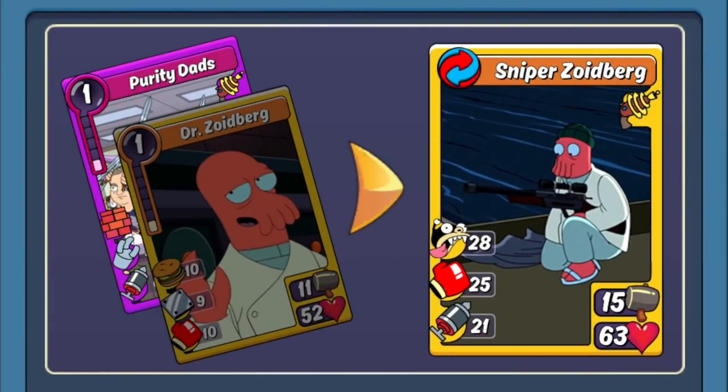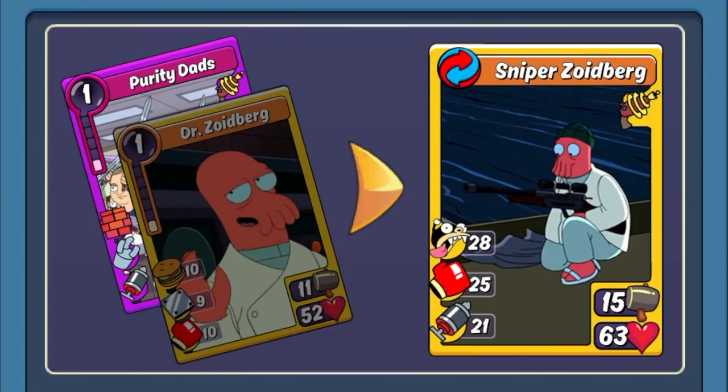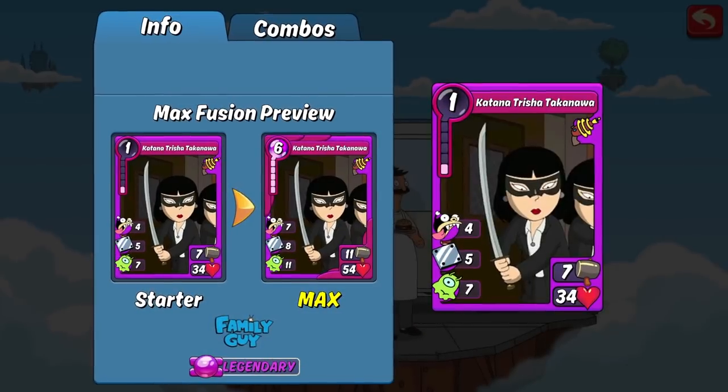The last mythic combo is Sniper Zoidberg with Zoidberg. This is going to be a great one to run on defense because of that insanely high Payback stat. On top of that you've got a ton of Punch plus Jab, so you're eating through shields and walls — it's going to be dealing out some pretty heavy damage. It can work on offense as well, but keep in mind its attack stat is on the lower end. Either way, a really great combo — highly recommend running it if you have him.